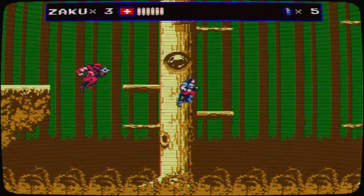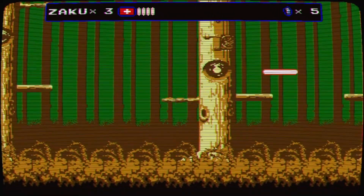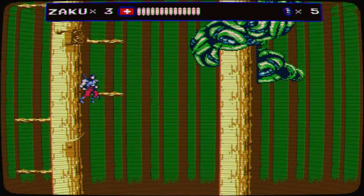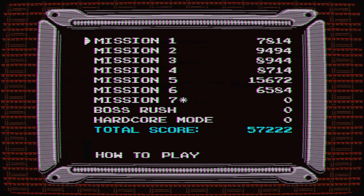After you complete the sixth mission, you will get the ending of the game. This will unlock hardcore mode, boss rush mode, and a seventh mission where you play as Jenny in a Contra-styled mission. This, along with everything else in this game, was good in theory, but poorly executed.